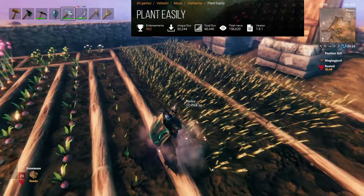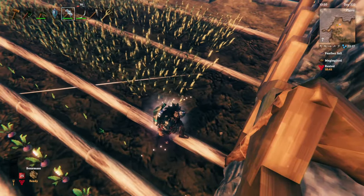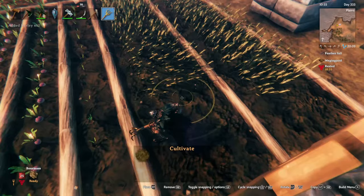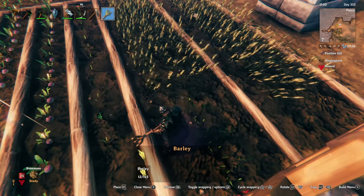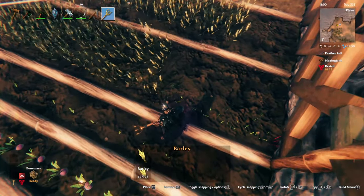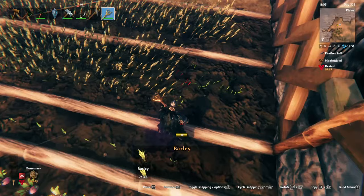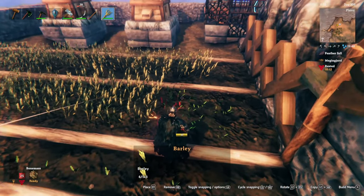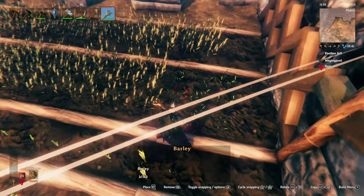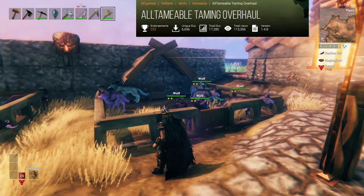The other farming mod is called Plant Easily, and that allows you to have grids and set up quantities for what you want planted. If we pick up some barley, equip our cultivator, switch over to barley, you'll notice it's placing it in a line and a grid and snapping to what's already there. We can set this down to say three, place it, rotate it around, and now we've got new barley waiting to grow. It automatically spaces it out so it has the correct amount of space to grow, and it snaps to existing grids — making planting a lot easier and a lot faster.